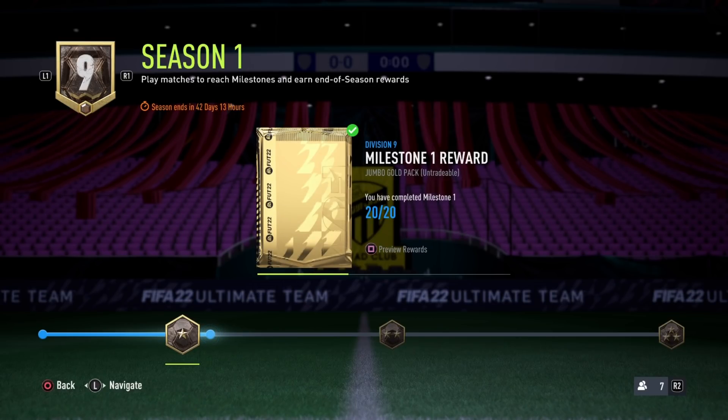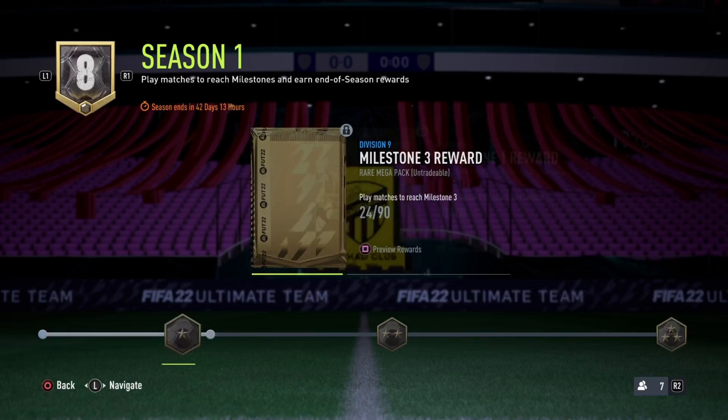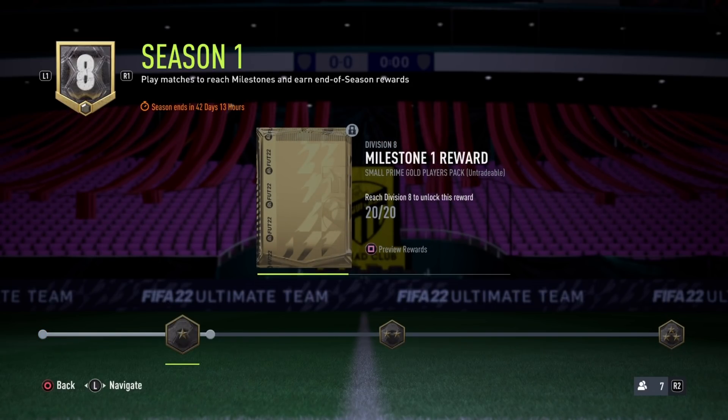Besides the weekly rewards, you also have seasonal rewards. These are also based on your division and the games you've played. This season ends in 42 days. What they look at is the total amount of games you played — for example, to reach the highest milestone you need to complete 90 games. Right now I'm at 24, so if I reach 90 games I get milestone 3 rewards. They also look at your division — moving up gives better rewards — but your total game count carries over. If you play 20 games in Division 9 then move to Division 8 and play another 30, you have 50 games in total. You don't have to replay 90 games every time you move up a division.